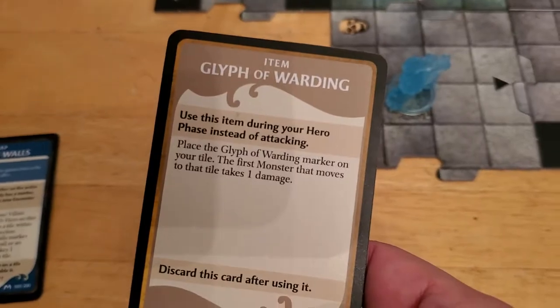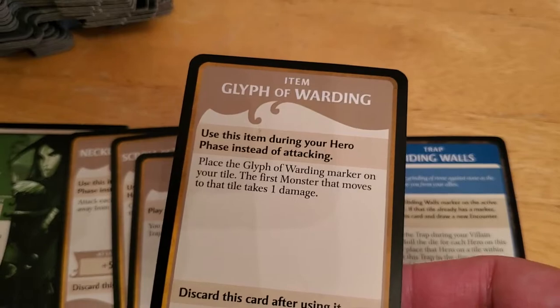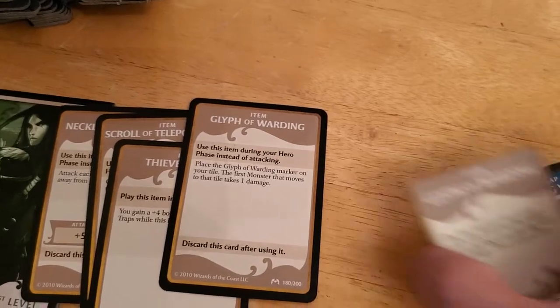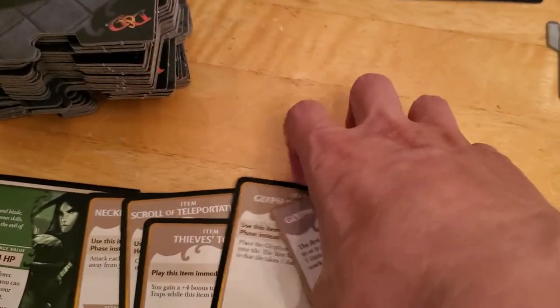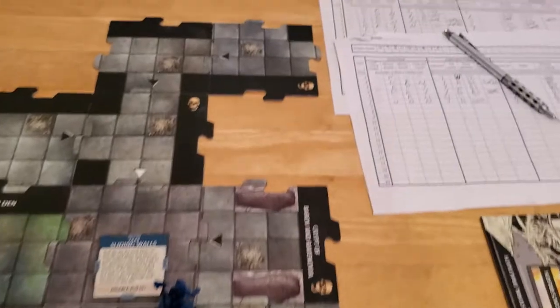The treasure is Glyph of Warding. I know what this does — let's give it to Alyssa. Actually, I was going to play it right now, but the Glyph of Warding requires you to use it instead of attacking, so I can't use it immediately. Since that's the case, maybe I'll give it to Arjun instead, and we'll worry about what it does when the time comes.